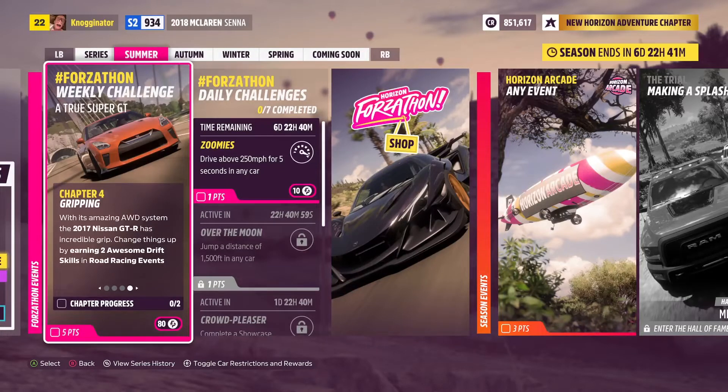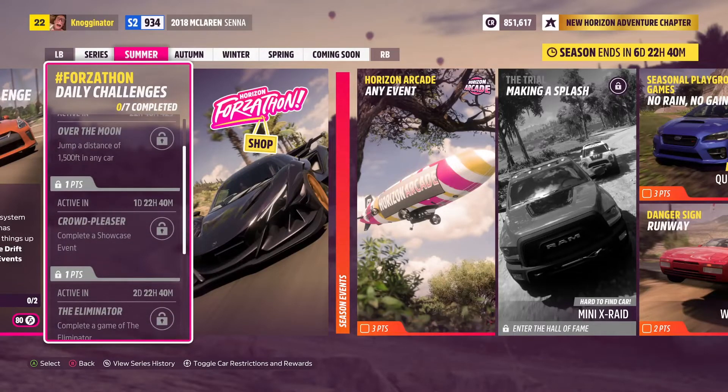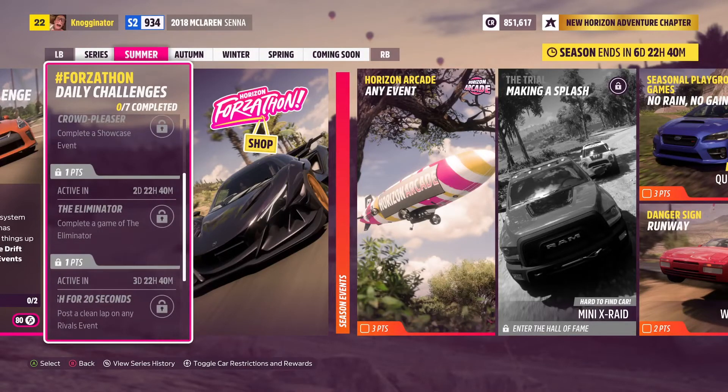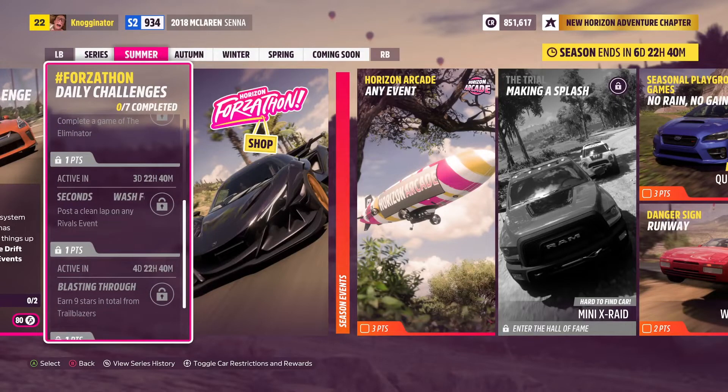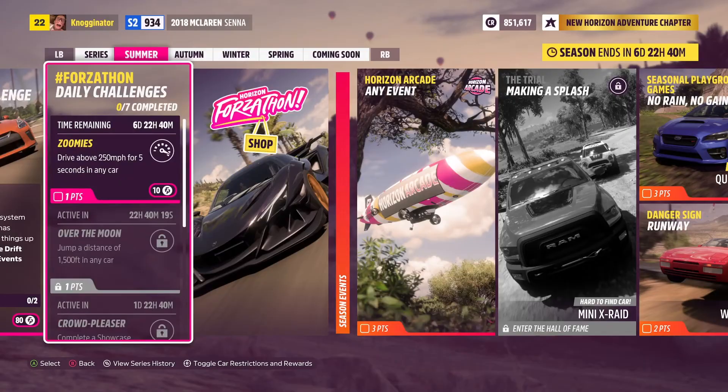And then you have to do two awesome drift skills in road racing events — maybe just do racing, do whatever you want there. Then we have the Forzathon Daily Challenges. Today it's going to be drive above 250 miles an hour for five seconds in any car. That gets you some points. Jump any distance of 1,500 feet — you might find that difficult, but there are quite a few Danger Signs. There's a showcase event the next day, a game of the Eliminator the day after, a clean lap on any rivals the day after, nine stars in Trailblazers, and 25 items in 30 seconds. Those will all get you one point each.